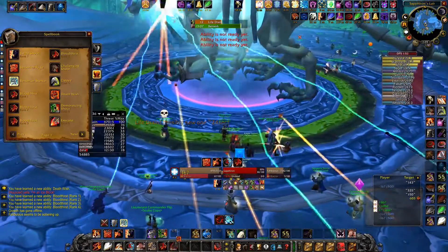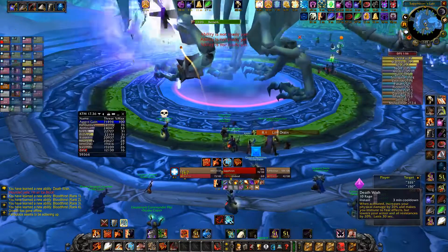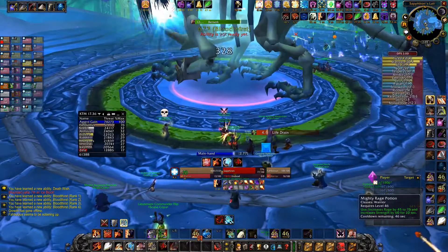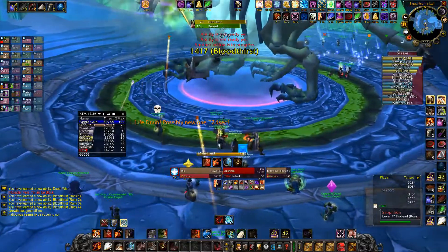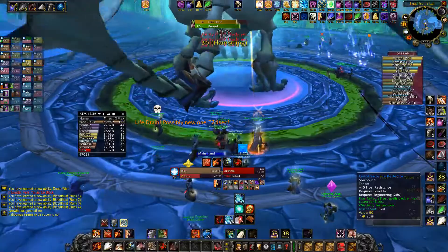If you have a frost deflector, pop it in the air phase when he goes up. It gives immunity to frost damage — if you have the engineering item, not the deflector, the other item.